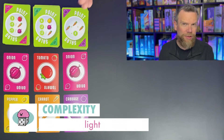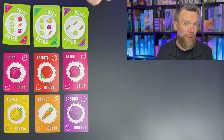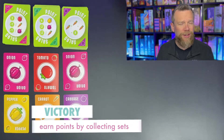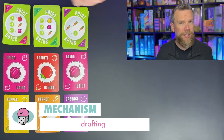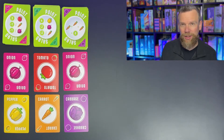Let's take a deeper look at Point Salad by AEG. Point Salad is a light drafting and set collection game where the goal is to earn the most points once the final cards have been drafted. You're going to start the game with a marketplace that looks something like this. On your turn, gameplay is super simple — you're either going to choose two of these veggies or one of these point cards.